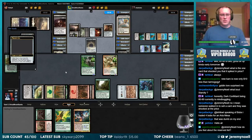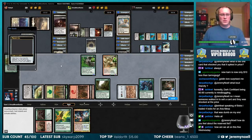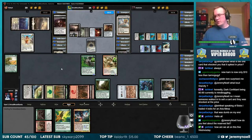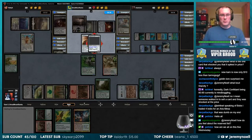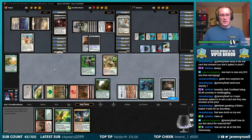I traded — I was pretty happy with it because it was actually a fair trade at the time and I'm still pretty excited about it. It was the Xbox Promo Garruk Wildspeaker. I traded it for a Marsh Flats because they were both like $10 or $15 at the time.